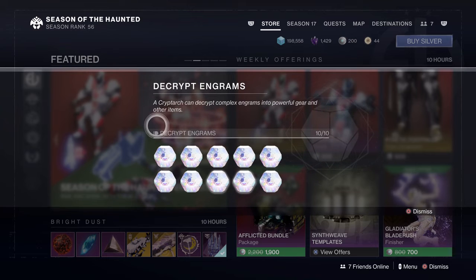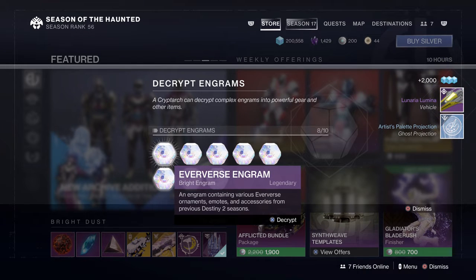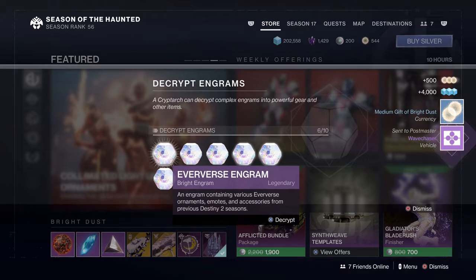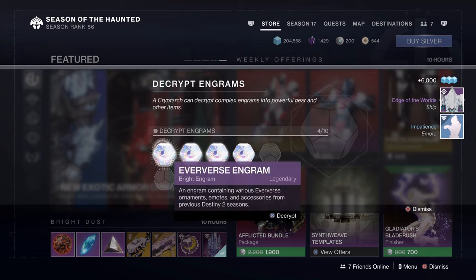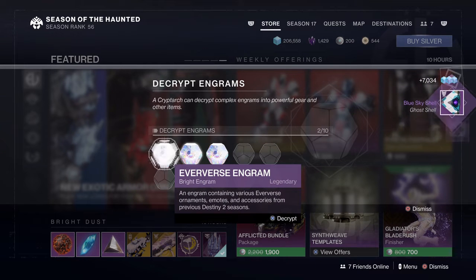Alright, let's jump into it. First one — ghost projection. Vehicle. Another vehicle. Some bright dust. Impatient emote. Edge of the World ship. Ghost shell.